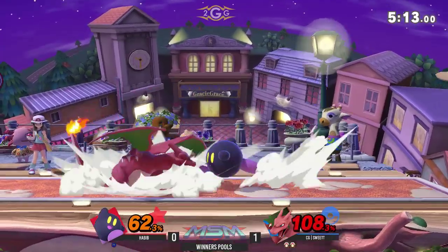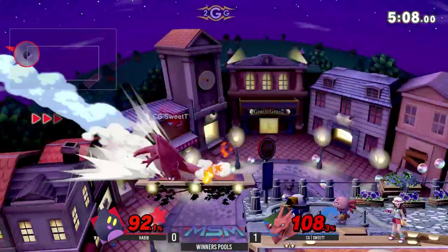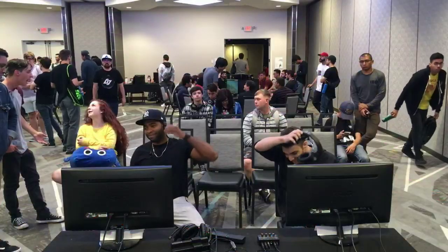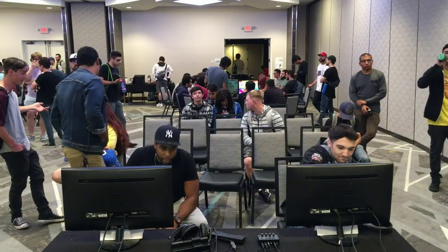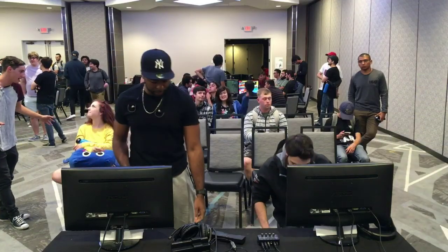Sweet T's playing defensive knowing he has the advantage. He's going to go ahead and look for these back airs or the F-tilts, but that dash attack — maybe hoping for the trip there. Kirby's down tilt actually has an increased chance to trip, so usually you can lead it into an F-tilt or a grab.